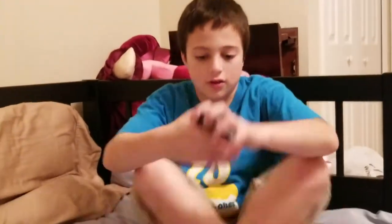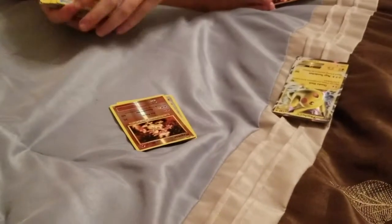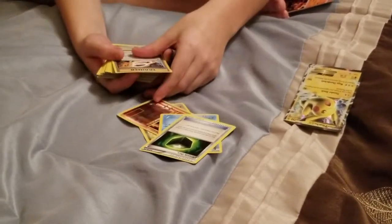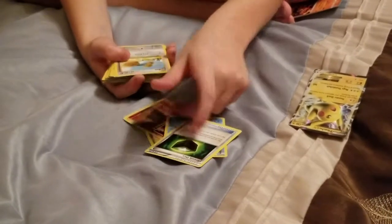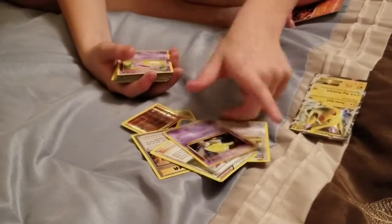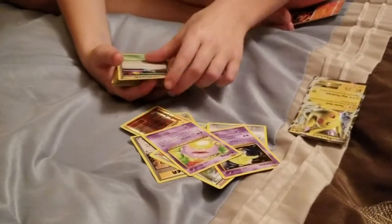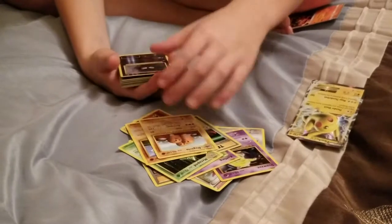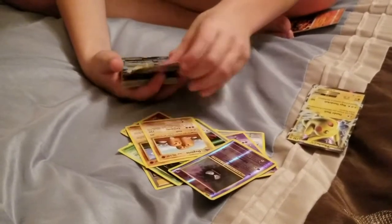So yeah, down to getting the cards. We have Pikachu EX — it's worth some money — Bronzor, Magmar, Binnacle, Trainer Greedy Dice, Trainer Charizard Spirit Link, Ditto, Duo, Ninja Boy, Drowzee, Koffing, Trainer Switch, Metapod, Dig, Litleo, Gastly, Wormadite.